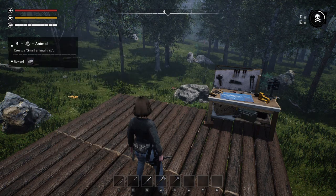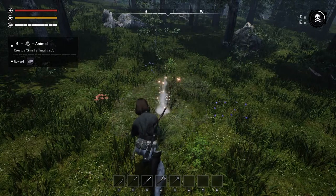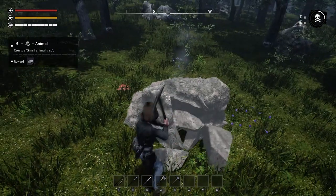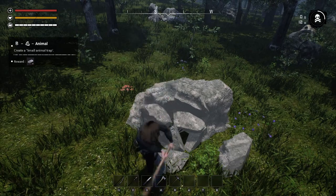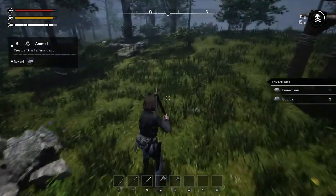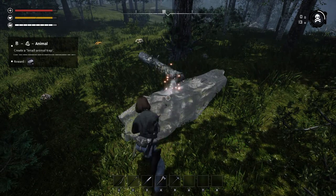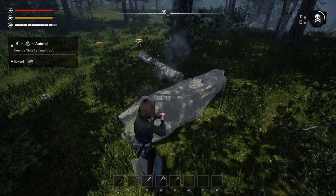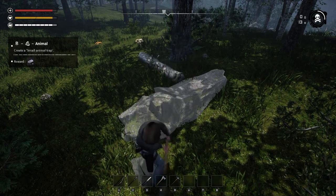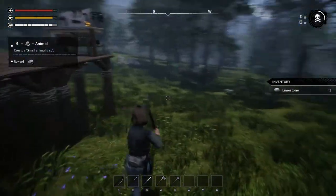We need to make a small animal trap — we need stone or boulder. See, I told you we needed to make this pickaxe! There you go girl — break them rocks up. Okay, is it broke yet? There it is — stone, boulder, limestone, nice! Go ahead and pick this one up. Good job — boom! I'm assuming eventually later on down the road we'll get better tools.